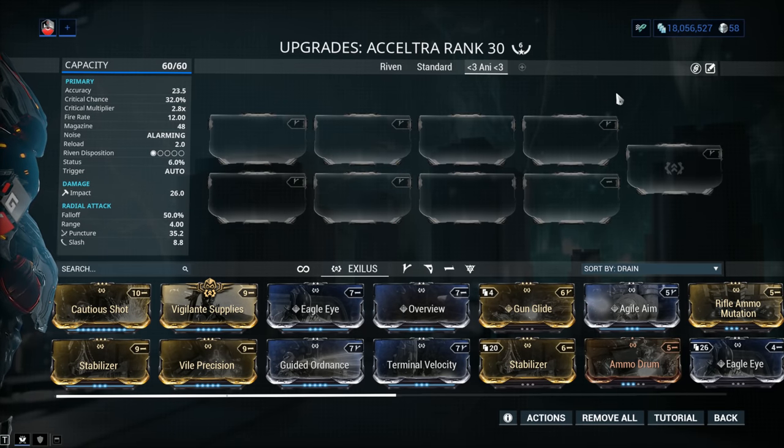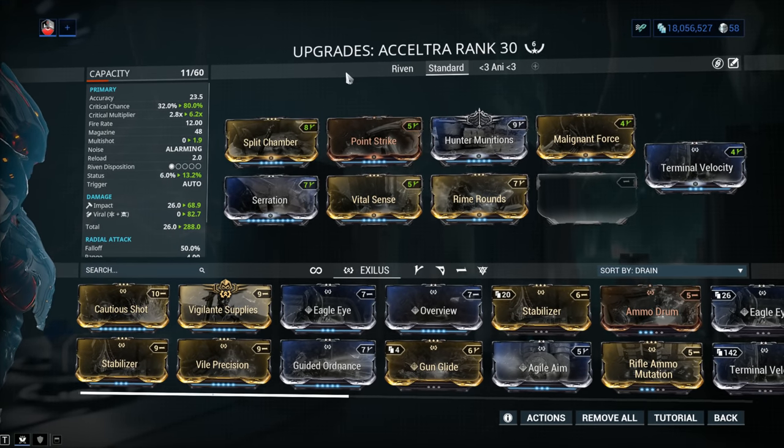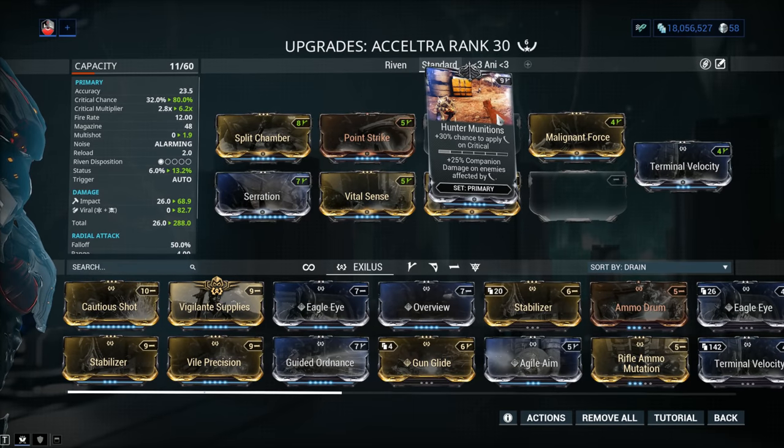Standard build: Damage from Serration, Multishot from Split Chamber, Critical Chance from Point Strike, Critical Damage from Vital Sense. Hunter Munitions is here — no huge surprise. And 60-60 viral mods with Malignant Force and Rime Rounds.